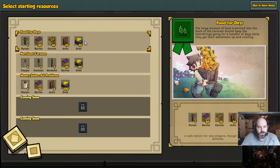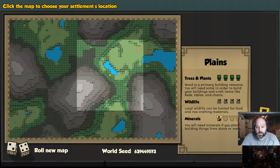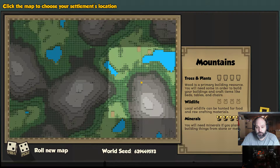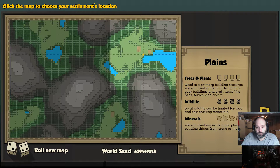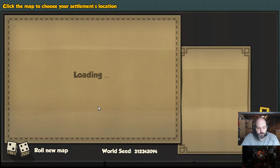Thinking food for days — I haven't done the one where we can get a farmer right off the bat. That would mean no problem getting food going right from the beginning. Let's re-roll that.